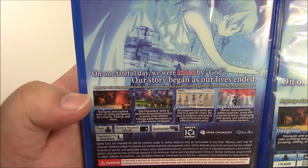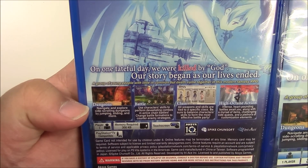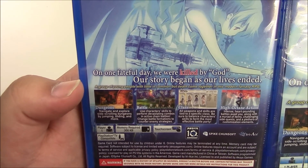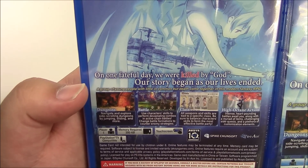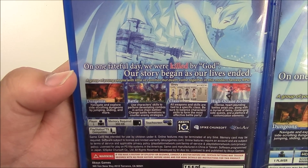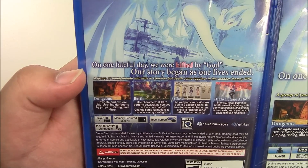There are four feature specs listed here. Dungeons: navigate and explore side-scrolling dungeons by jumping, sliding, and more. Battles: use character skills to perform devastating combos and active chain battles; chain battle formations to counter enemy strategies. Classes: all weapons and skills are tied to a specific class — be sure to balance character skills to form the most effective battle party.